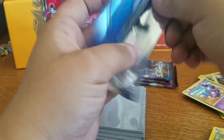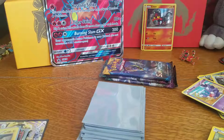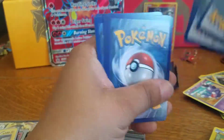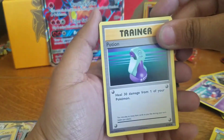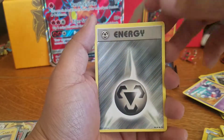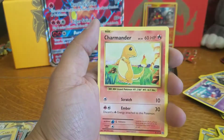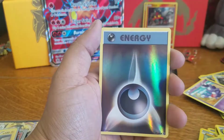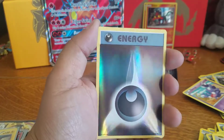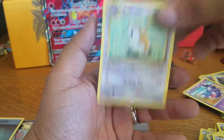Okay, Evolutions — give me some Charizard! That's what I'll be doing, the hunt for Charizard. We have a Potion, Maintenance, Poliwrath, Steel Energy, Growlithe, Gastly, Charmander, Rattata. We have a Reverse Darkness Energy — that's awesome! And we have a Raticate — regular rare.